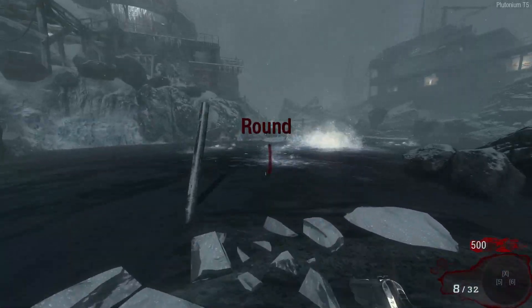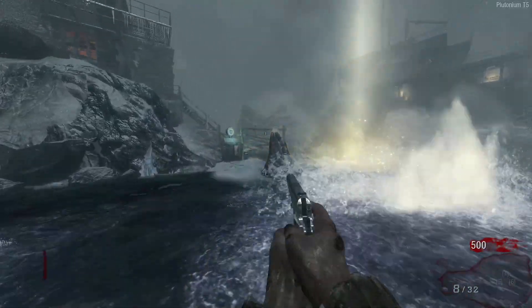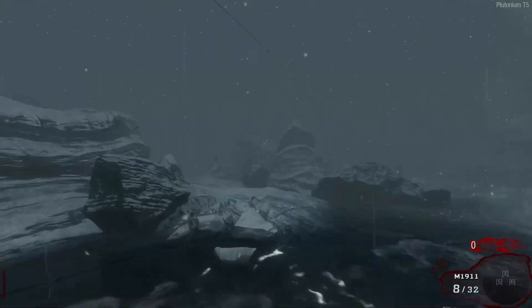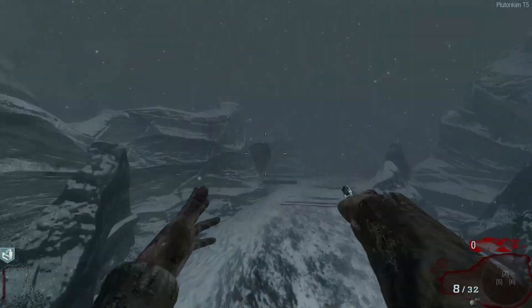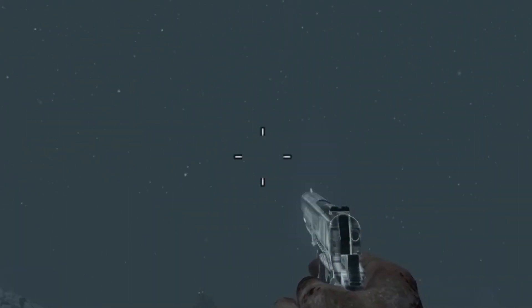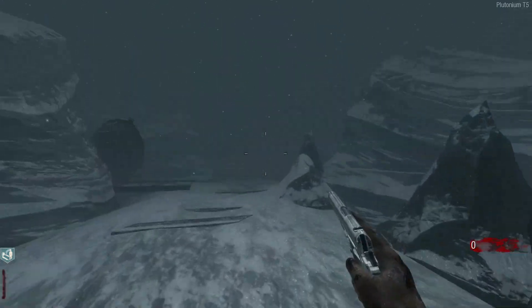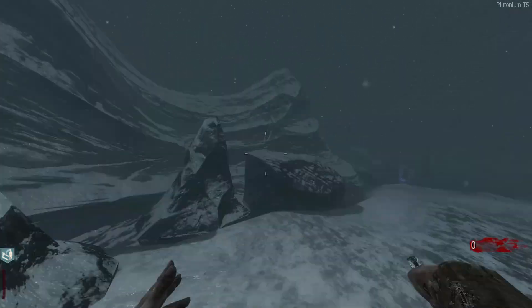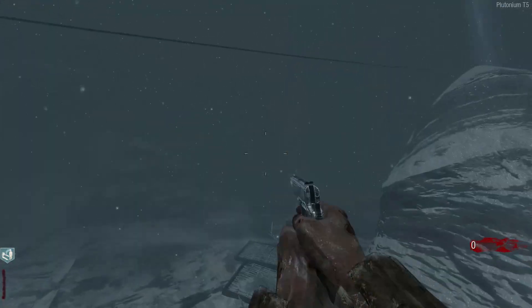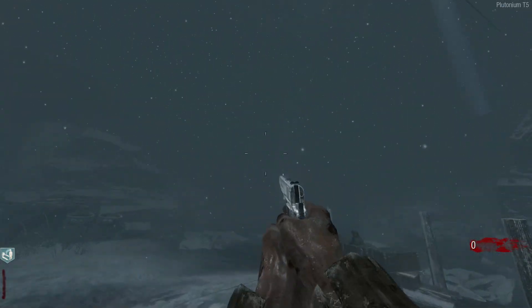What's going on boys, it's jar2easy back here for an absolute banger of a video. In today's video we're on the Black Ops 1 zombies map Call of the Dead, but we're not gonna be playing traditional Call of the Dead. We're gonna be doing the lighthouse only challenge — we have until round 10 to get set up, and once it turns round 10 we have to go in the lighthouse and cannot leave.